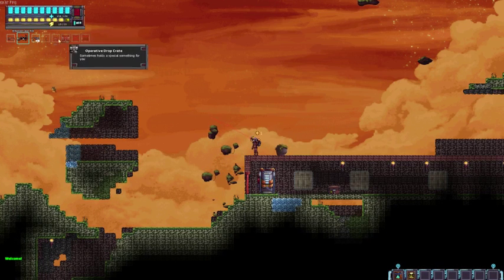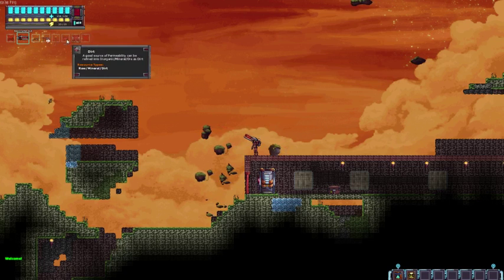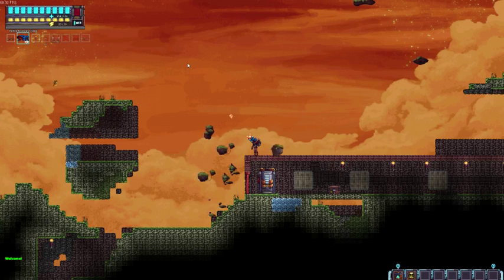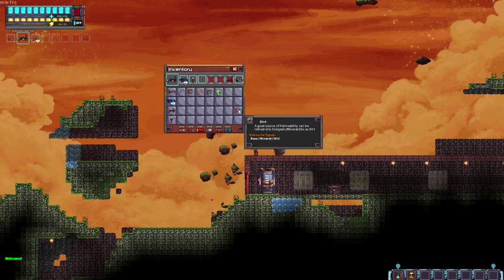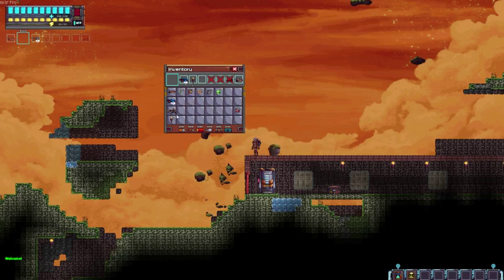Up here is kind of your action bar for switching between different things, and you can put whatever you want in these boxes — the cutter, my mining laser, my weapon, plasma torch, then torches, and some building structures. R pulls up your inventory, and at the top of the inventory that's where you can put different items in or take them out. If I pull out my mining laser and put it back, you'll notice in the upper left it disappears — that's how you manage the items up there.